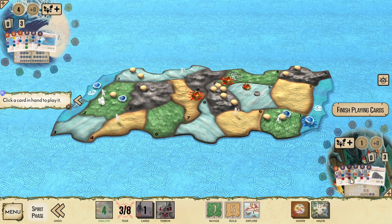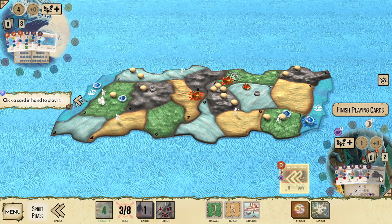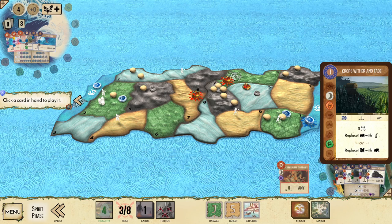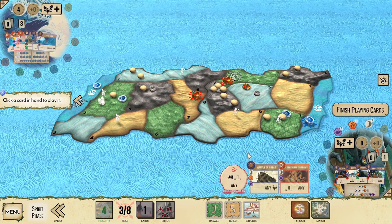Shadows is only going to be able to play two cards this turn because most of its hand costs one. So I'm going to play Concealing Shadows and then one of my Moon-Fire powers — either Crops Wither and Fade or Mantle of Dread. I think we're going to get the most mileage out of Mantle of Dread. Crops Wither and Fade isn't going to be too useful because we have enough elements for Ocean to drown this city, so we don't really benefit from downgrading the city into a town.